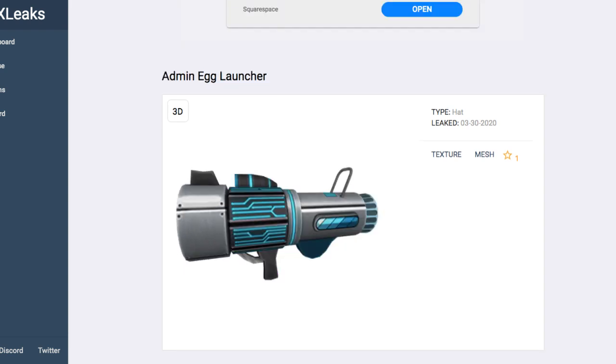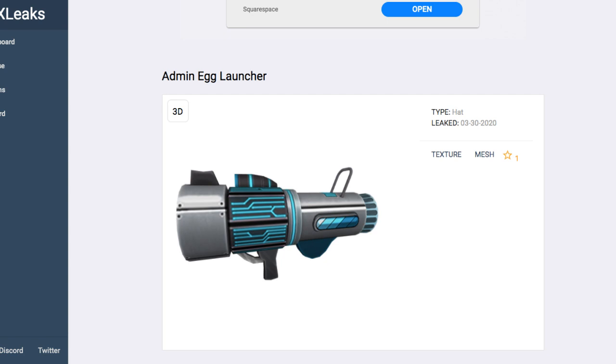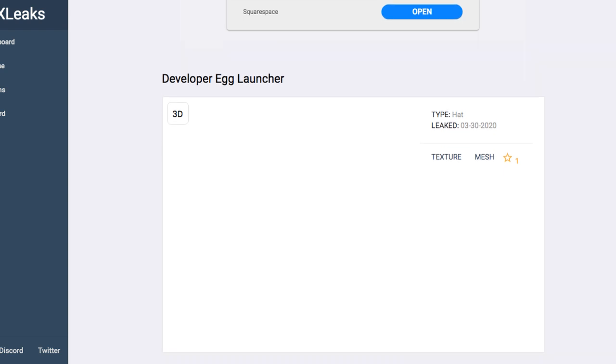Moving on, we have the Admin Launcher — pretty futuristic launcher here. As for the Developer Egg Launcher, I couldn't see it, and someone in the comments section said they couldn't see it either, so I guess RBX Leaks hasn't sorted this one out yet, or they haven't found the actual mesh for it yet.